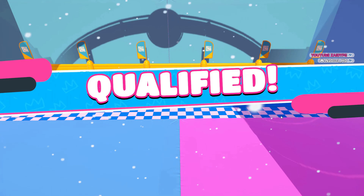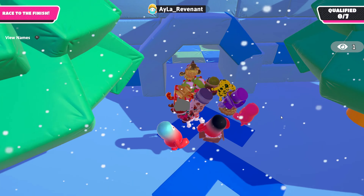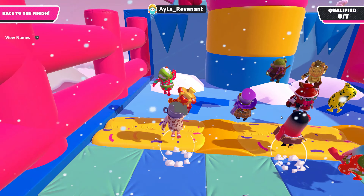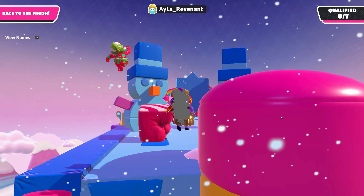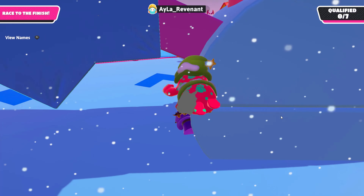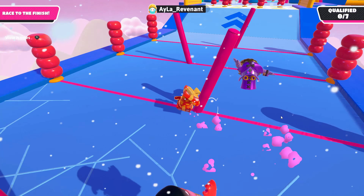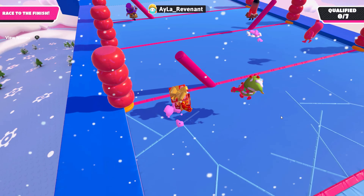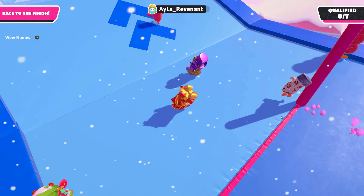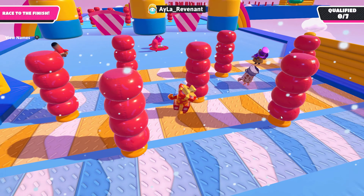First round qualified! So we are in round two and this one is another map that looks much better than the last one. The last one was cool, but this one looks so cool with the clouds. This is one of my favorite maps I've seen in creative mode — it's pretty original. They tried to make ice effects using a slime floor, which is pretty cool.